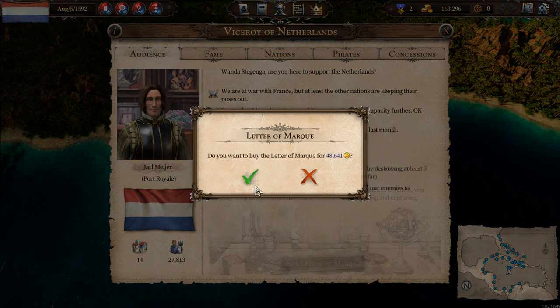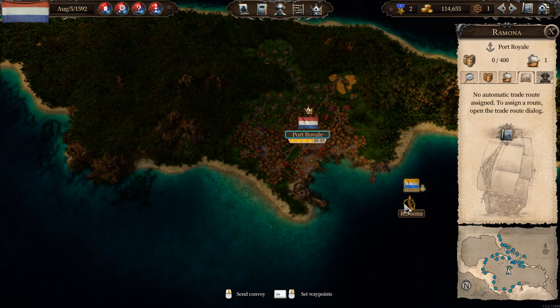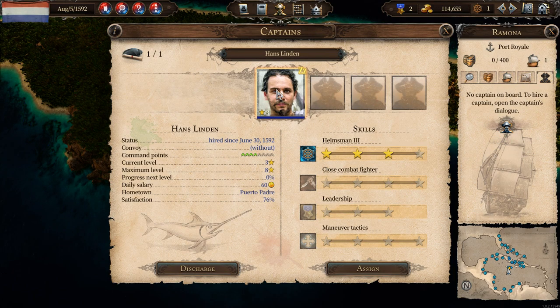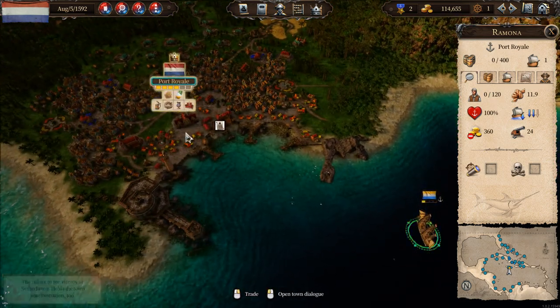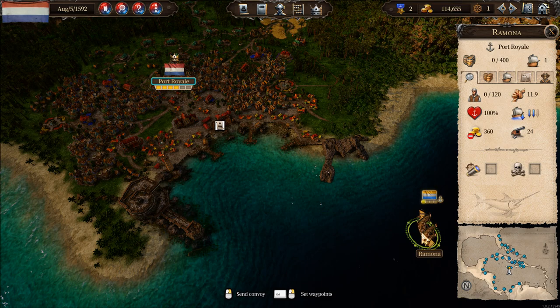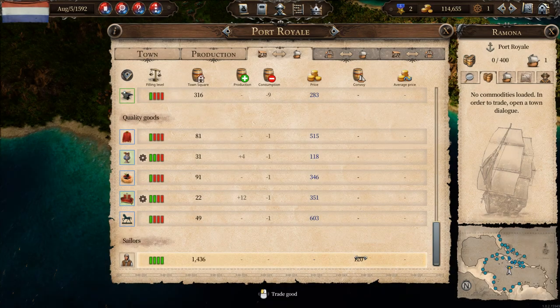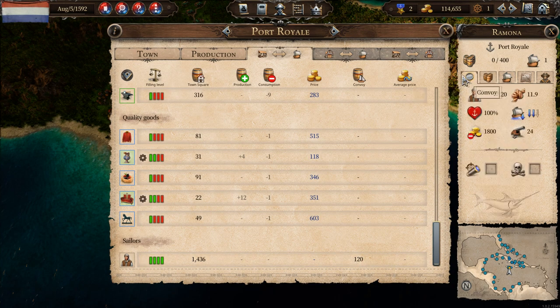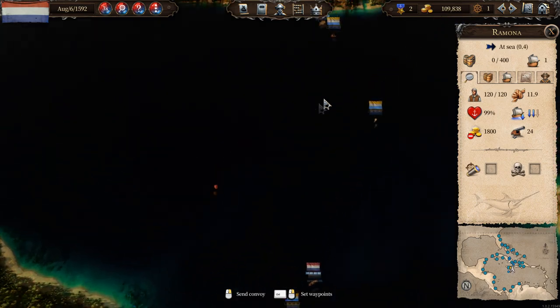One thing we can do is go to the Viceroy and pay some money to gain a letter of marque, which would allow us to privateer the French. So I'm going to go ahead and buy that. Then we go to the lighthouse, pull out our frigate, and this fleet is going to need a captain assigned — Mr. Helmsman, who has a daily salary and hasn't been doing anything for me up to this point. We will need sailors — sailors are a requirement for functioning military ships — so we recruit 120 sailors. We have a captain and a single frigate; we can start looking for some small French merchant ships to plunder.